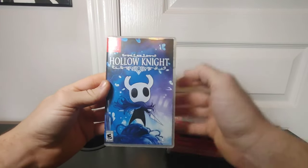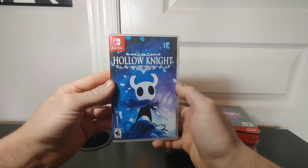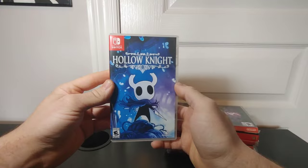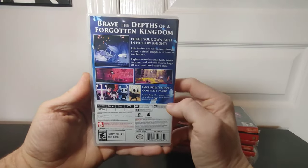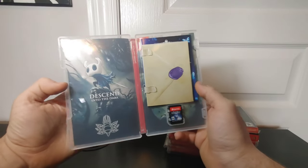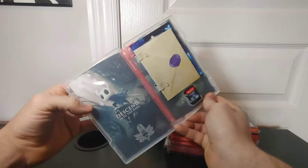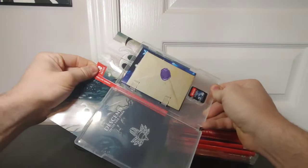Hollow Knight is another one of those Metroidvania type video games that are highly sought after. It's similar to Celeste — a very platformer-oriented game. I have no doubt in my mind that this will probably become a very collectible game later on in the future. Once again, this one has a slipcover art where if you want to flip it around, you can display the game that way.